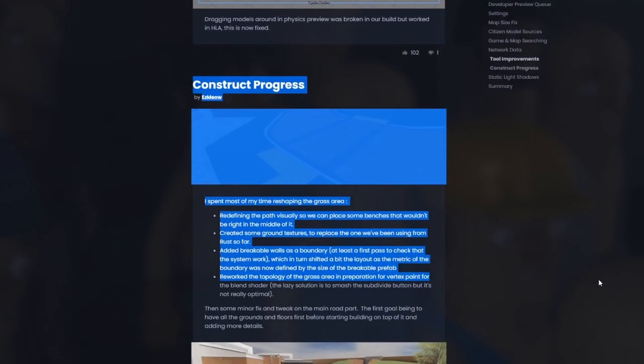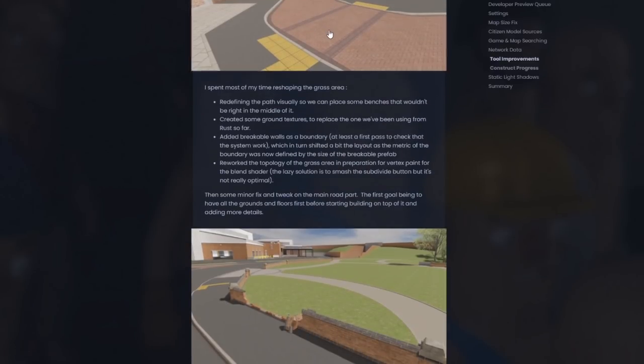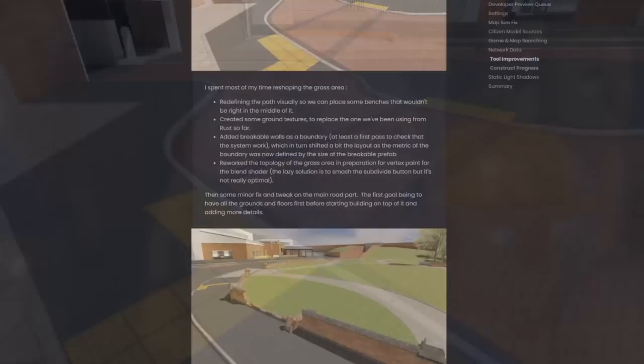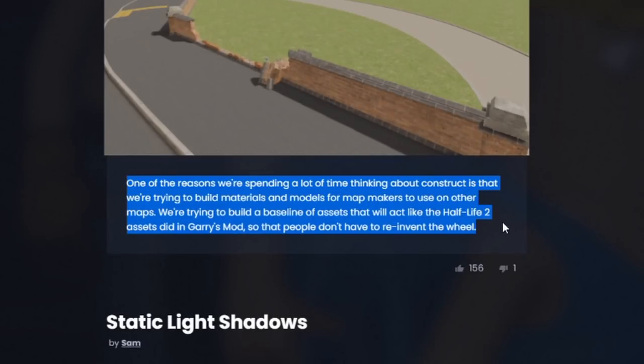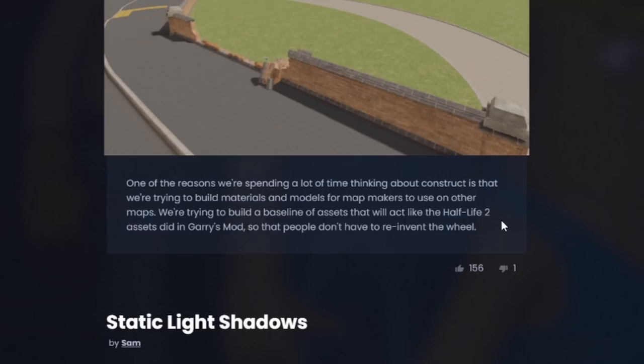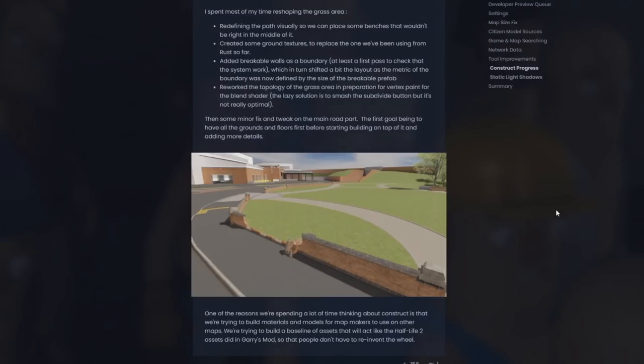There was a lot of work on construct — we have extremely detailed roads and the breakable fences. They're spending a lot of time making new assets because right now sandbox doesn't include any default assets. There won't be Half-Life assets by default, and the Rust assets probably won't be in the final game because they don't work very well in Source 2. It would just be better to make completely new models instead.